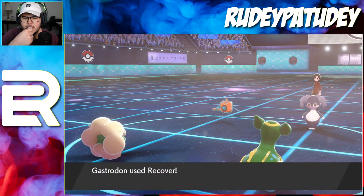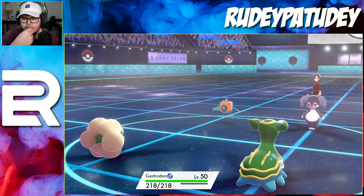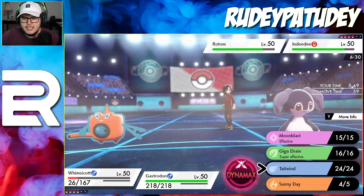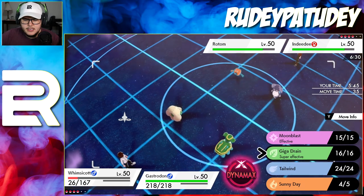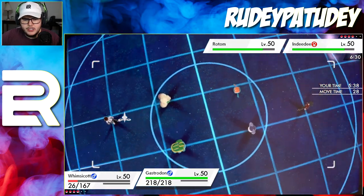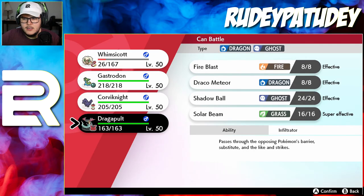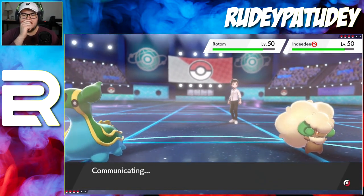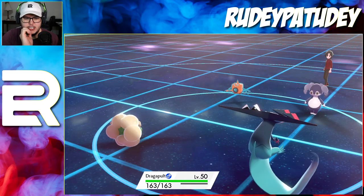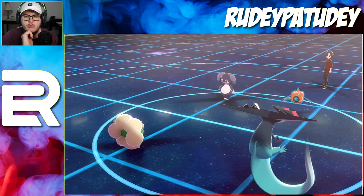Special attack and special defense are now rising - this is definitely terrifying for me. Giga Drain is not gonna give us enough health back I don't think. Tailwind still isn't that useful here, so let's go for that and then switch Gastrodon out for Dragapult. He's gonna go for a Shadow Ball into the Whimsicott slot again. Let's get a Giga Drain - I should definitely still be outspeeding. I don't outspeed. I really thought Whimsicott outsped here.